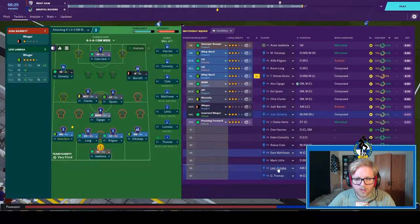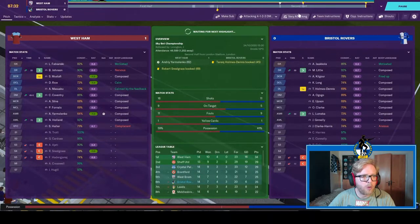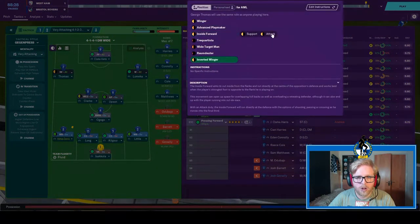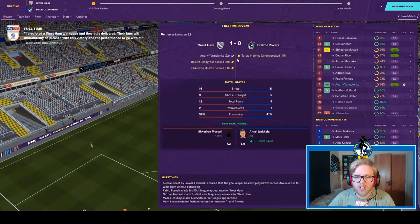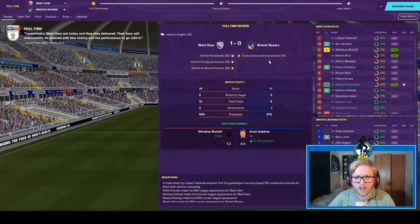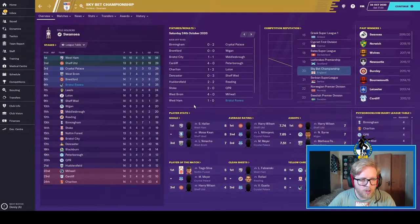I decided to make some substitutions: swapping Genele across to the left-hand side and bringing on Lumeca for Barrett; then taking Adebao off and bringing on Little for a run-about as he hadn't really been in the team since his injury. Only five minutes left, so I pushed to very attacking and made a final substitution — taking Genele off, bringing on George Thomas as an inside forward on the left to see if we could scrape a draw. Full time: West Ham one, Bristol Rovers nil. We didn't get many opportunities but we did really well to only lose one-nil to a team running away with the league. The loss dropped us down a couple of places to sixth, but we're still a point ahead of Leeds.